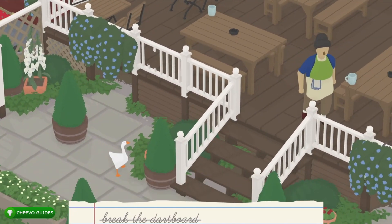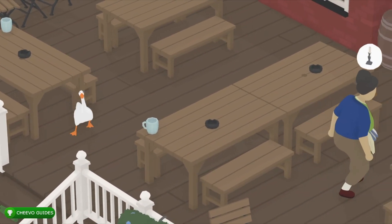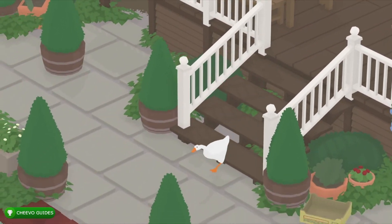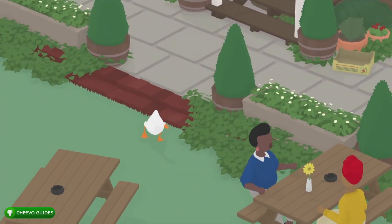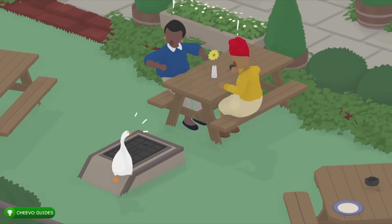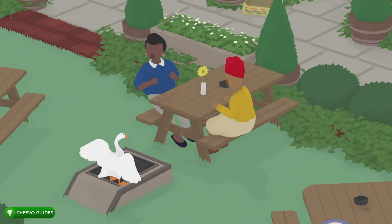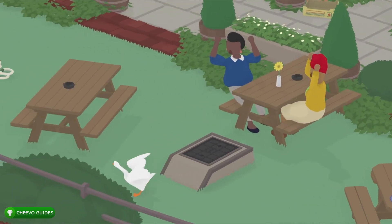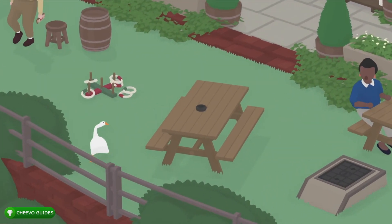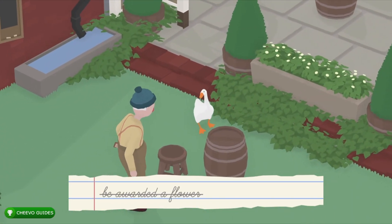While it takes a couple seconds for him to rebuild the dartboard, head over to the two ladies sitting next to a table. Climb on top of this platform right here — we're pretty much going to be playing Simon Says with them. First they'll ask you to make a noise, then put your head down, then open your wings. After that they're going to give you a flower and that's going to cross that off our to-do list.